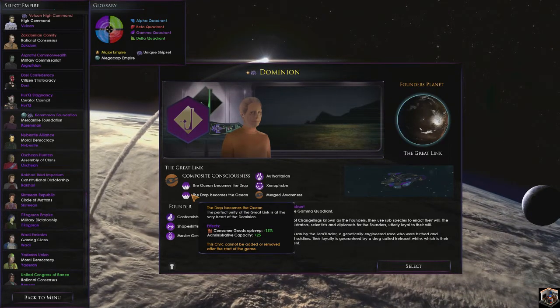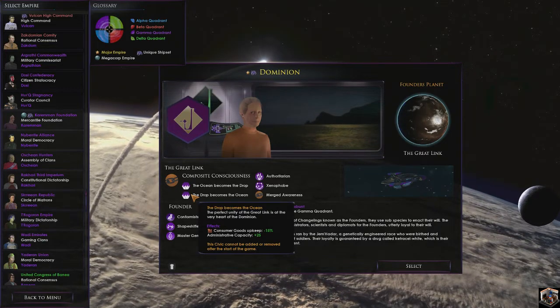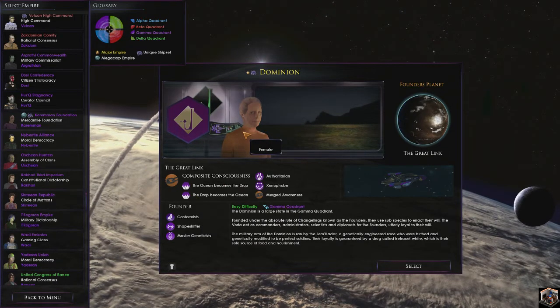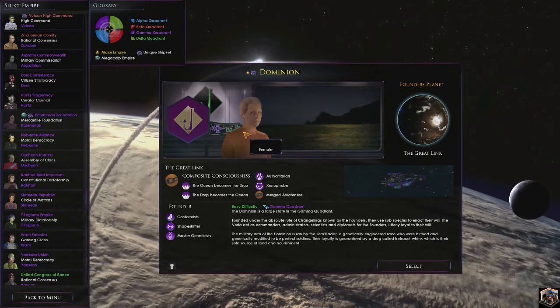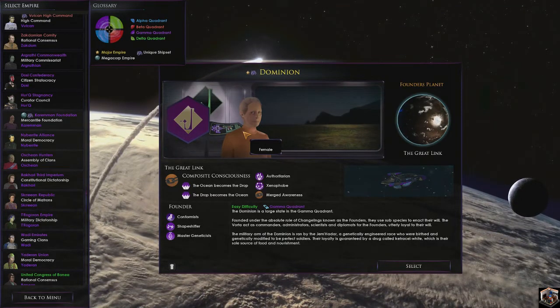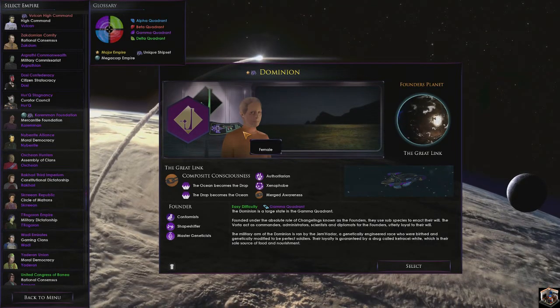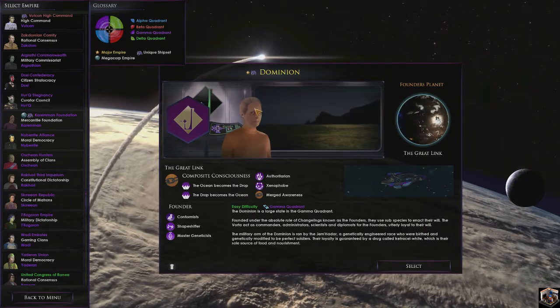We also have 'the drop becomes the ocean,' which gives us minus 15 to consumer goods upkeep and 25% to our administrative cap. If you've never seen Deep Space Nine, you need to watch it — you'll understand what I'm talking about when I say these guys are awesome. The changelings don't care about anybody else. Everyone else is below them and they want to bring order to chaos. Our planet is basically a large ocean of goop, which is the changelings.